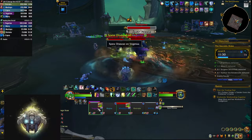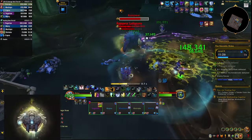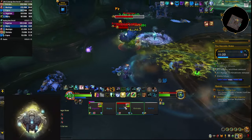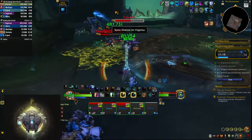The second mini boss is Rot Spew. He spits on players, dealing a bunch of damage to the target and leaving a big green puddle on the ground that you need to avoid. He also has an 8-yard aura around him that does ticking damage, so keep your distance to avoid taking that extra damage.